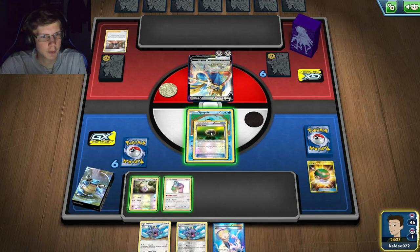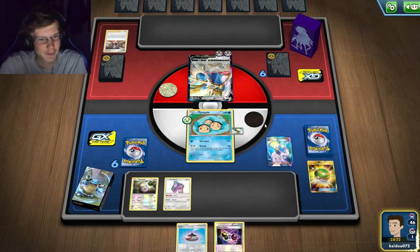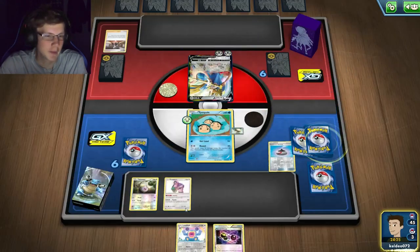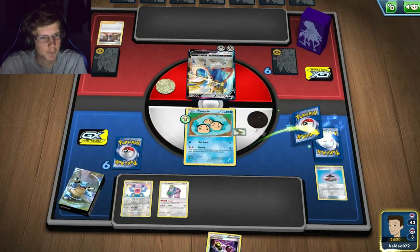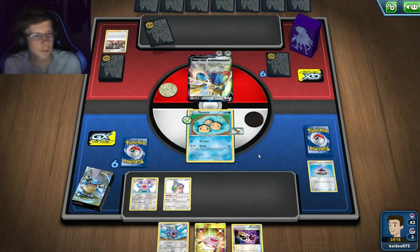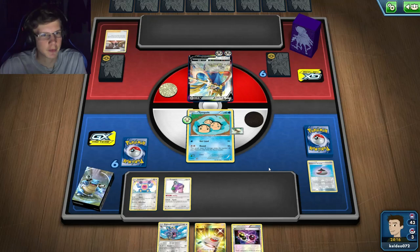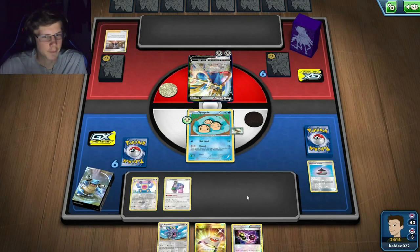I got a Chorus but I'll draw for two - let's go. I can thin a little bit. He didn't have anything in his first hand either - we're both off to slow starts. I can evolve next turn but still nothing unfortunately. I feel like I should maybe knock out Teammates in this deck. I still really like Chorus but it kind of sucks getting it on your first turn when there's no basics out. When I have a Sky Field with a ton of bench Pokémon though it can be really good.